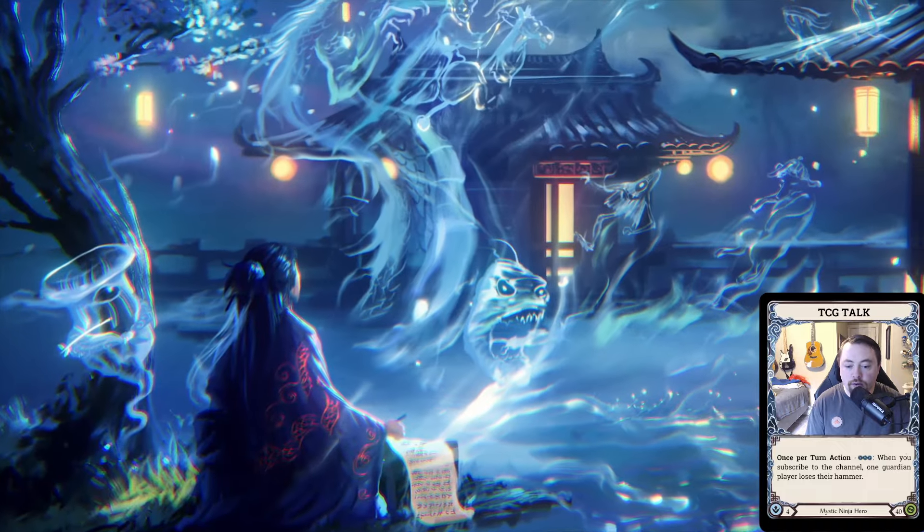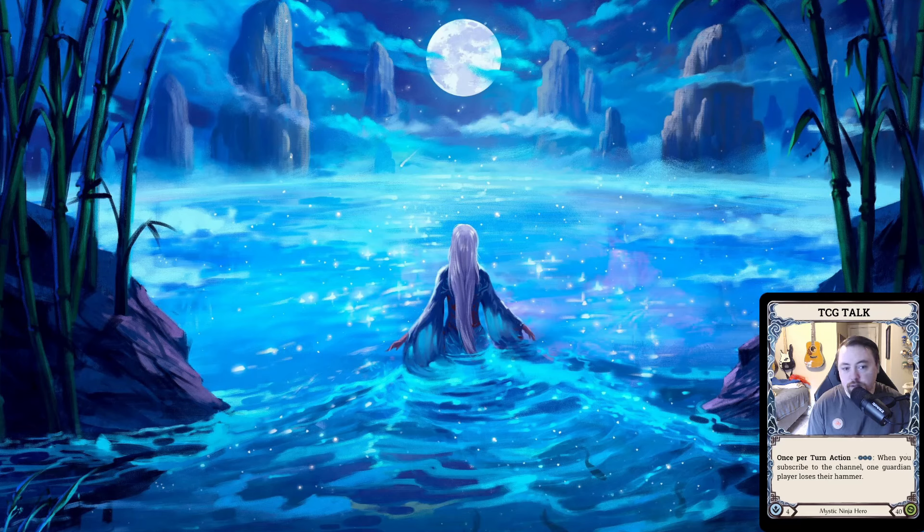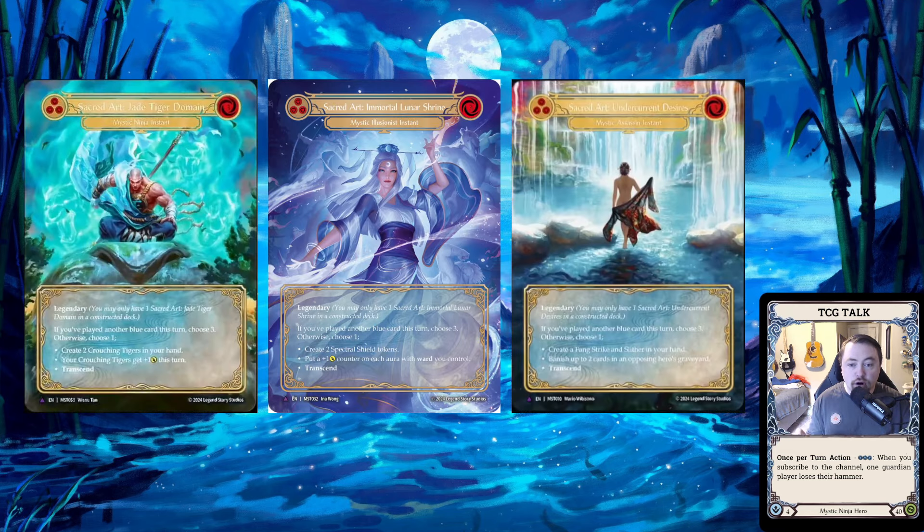The last few videos have been talking about what transcendence is, what Chi is — whether transcendence is the hero ability, whether it's a once-per-game effect. Everybody was doing their theories, which is the fun part. Now they've shown us the Marvel versions of all of the legendary instants, and in the videos they also show us what transcendence is.